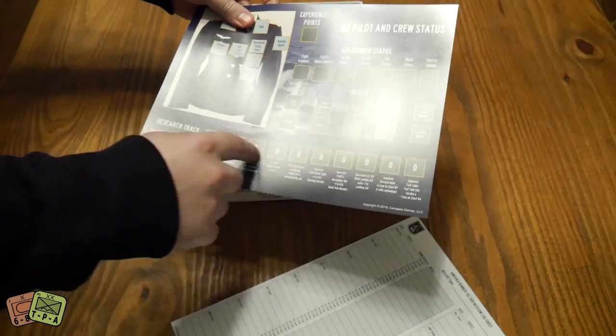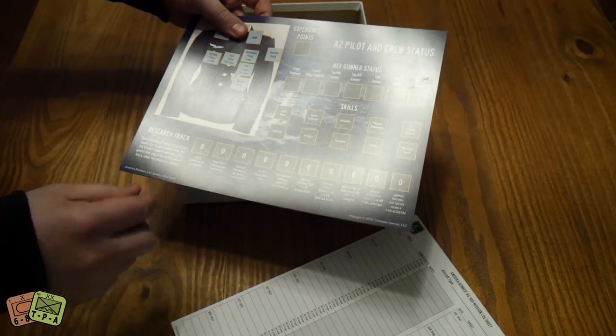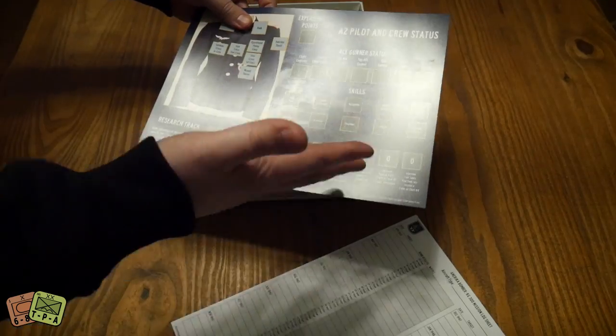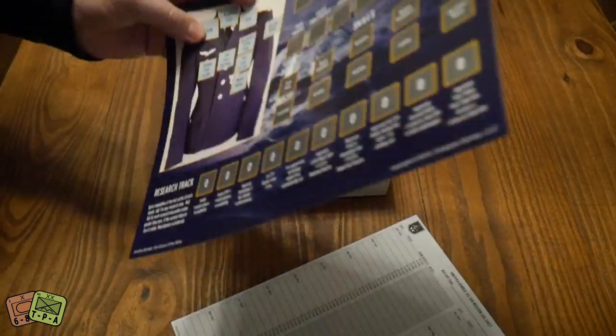There's a new thing here: a little research track. As you advance up the research track, you can research different items to get better technologies, which give you modifiers on different tables and charts. That is single-sided.